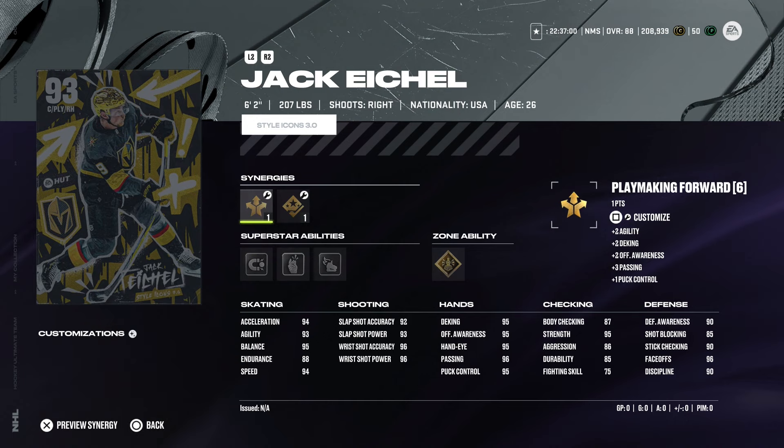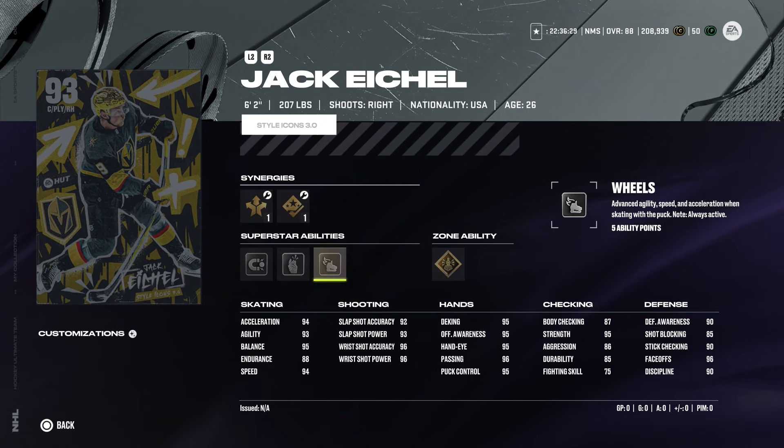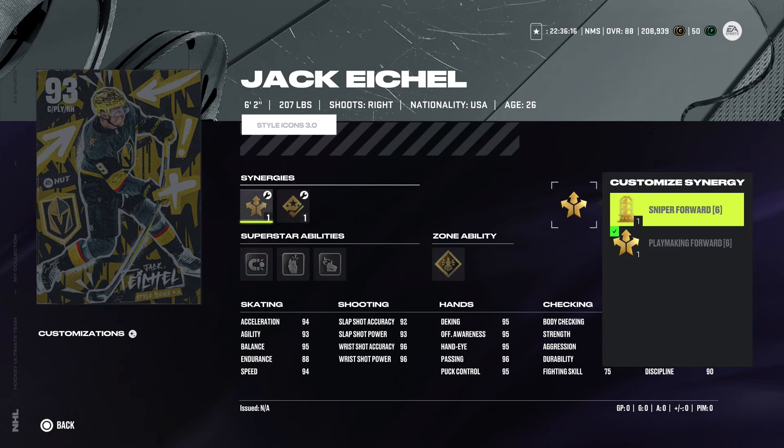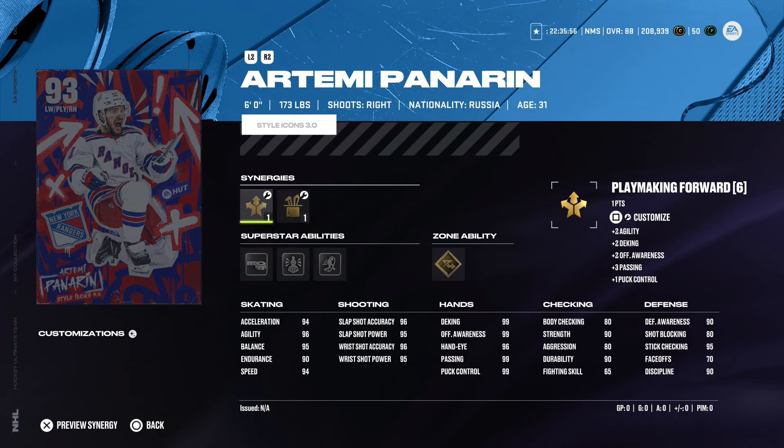Jack Eichel is probably the best card of the whole event. He's 6'2" 207, right-handed centerman, with 96 face-offs — and with Defensive Boost active he gets up to 99 face-offs, which is very exciting. He's got 94 speed and 94 acceleration, and his custom skating stride is simply unreal. Silver Magnetic, Silver Make It Snappy, Silver Wheels, and Gold Unsalvageable Force. He can play right-handed center or right-handed winger and is an absolutely amazing card.